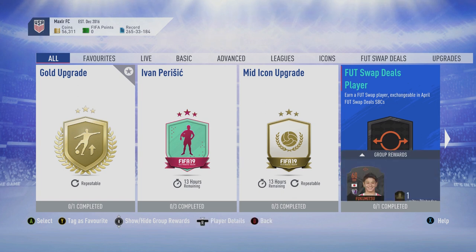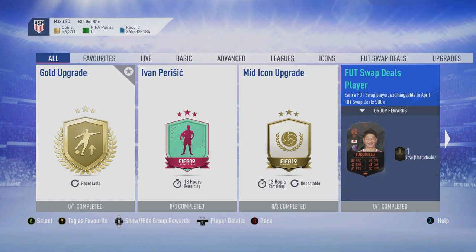We have around 2 days to complete this Foot Swap deals player for the first one in the month of April. You got a free one by just logging into the game on the web app or your console, and we get Fukumitsu here from Terezo Osaka in the J League, and he is a right mid.